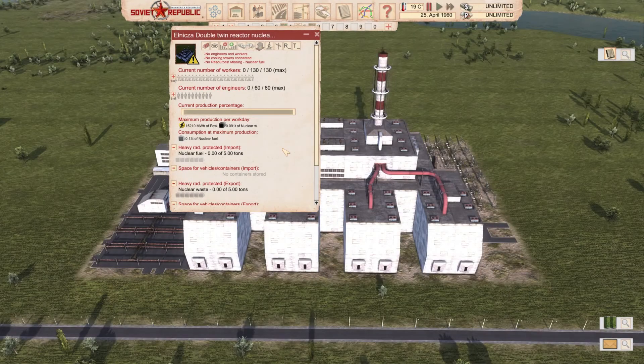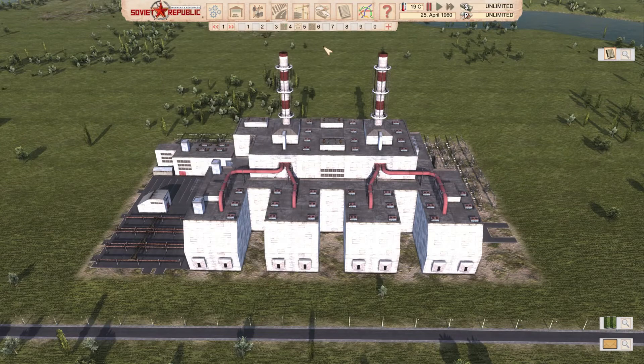Mr. Benko54's double twin nuclear reactor power plant produces 15,210 megawatt hours of power, 0.091 tons of nuclear waste, and uses 0.13 tons of nuclear fuel. Fun fact: this is the biggest power plant in the game.